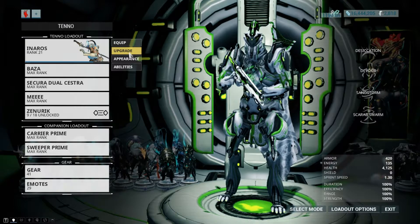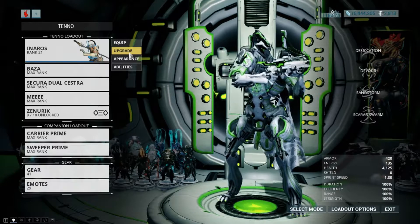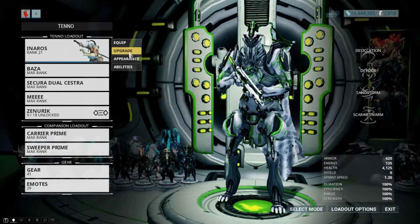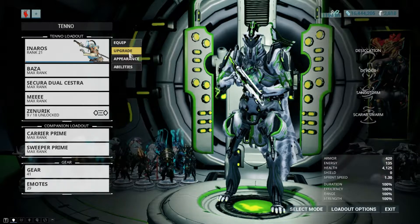The most efficient way to do this is with a group of 4 where you can all split the keys, but sometimes that's not possible — whether you just don't have people to play with or you don't want to mess with recruiting chat. So I'm here to tell you one way that you can complete these missions quickly and safely, all by your lonesome, and still have fun doing it.